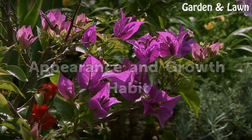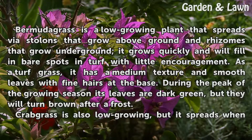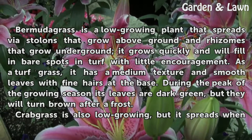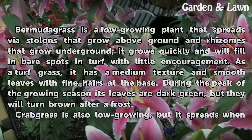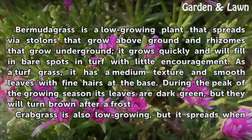Appearance and Growth Habit. Bermudagrass is a low-growing plant that spreads via stolons that grow above ground and rhizomes that grow underground. It grows quickly and will fill in bare spots in turf with little encouragement. As a turf grass, it has a medium texture and smooth leaves with fine hairs at the base. During the peak of the growing season its leaves are dark green, but they will turn brown after a frost.